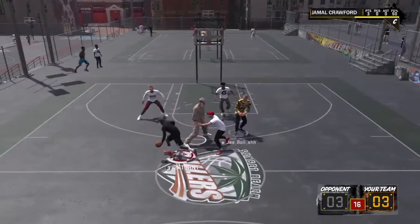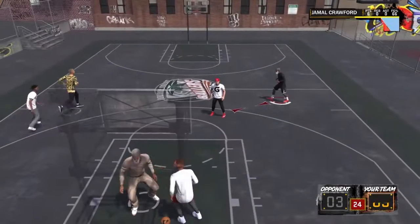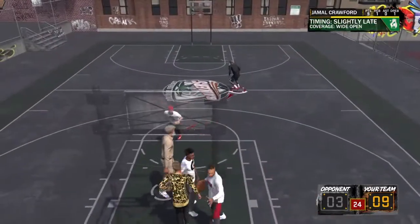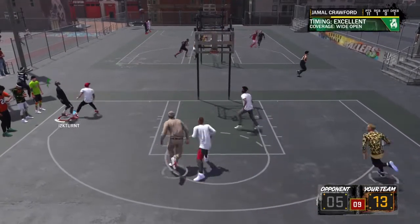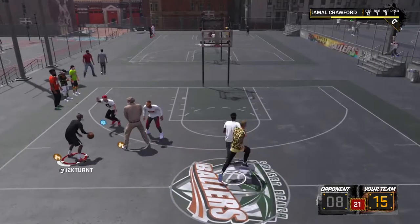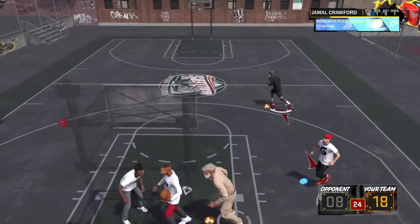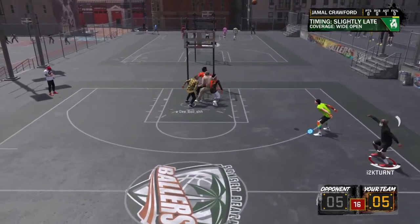Now we all know that pure sharpshooters are OP as hell. But through all the shooting nerfs that Mike Wayne has done low key, my sharp is still playing right. You see white light, it's still going in. This jumper is straight nasty. Look at this — off dribble jumper with a pure sharpshooter, green light. I'm telling you guys, how much proof do you need? This is one of the wettest jumpers on 2K. Drifting with a pure sharpshooter, still money. It doesn't matter. Look how deep.